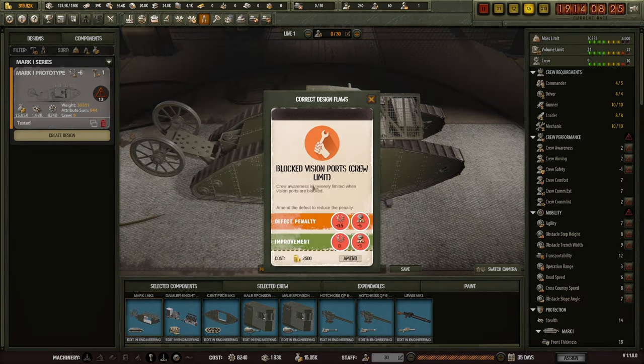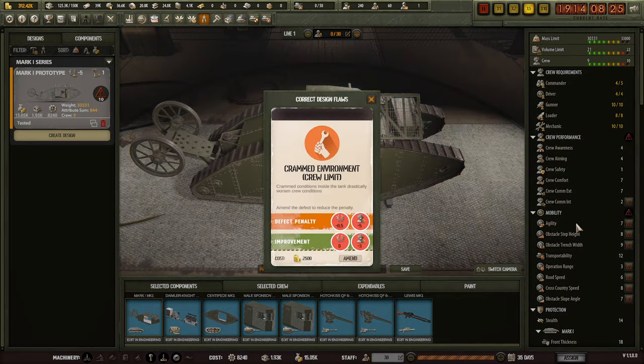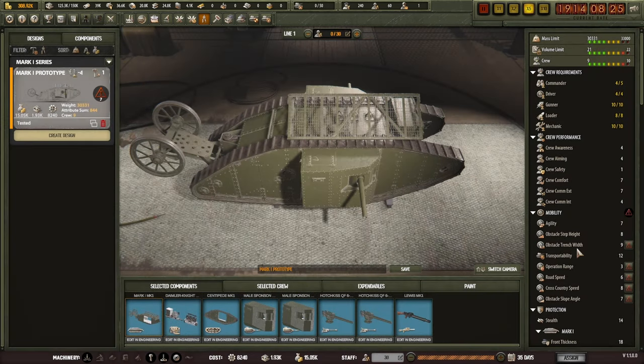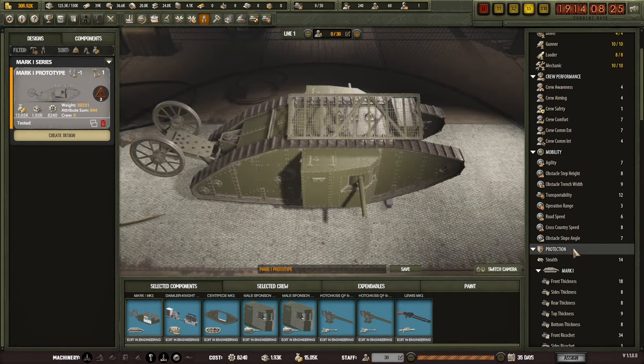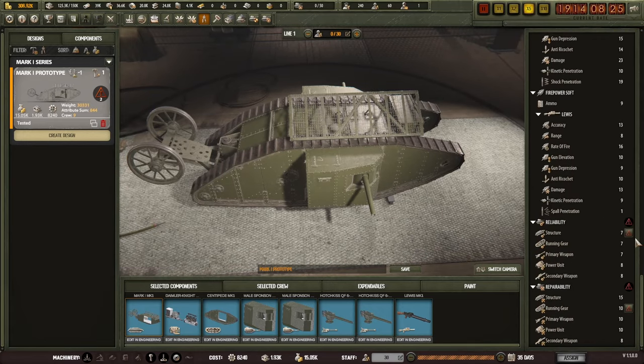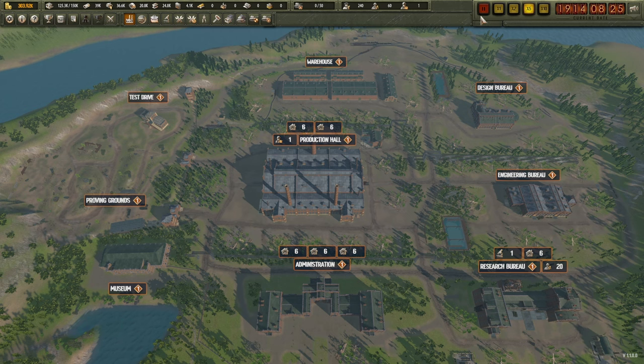There was a penalty to prestige and a penalty to crew awareness from blocked vision ports. By throwing money at it we can reduce that penalty - not get rid of it altogether, but reduce it. We'll spend money across the board to ensure all the problems are looked at and produce the best tank we possibly can. Working on it will help increase the prestige of the tank, which will directly affect how much we can sell the tank for or the tank's reputation.